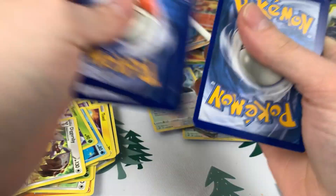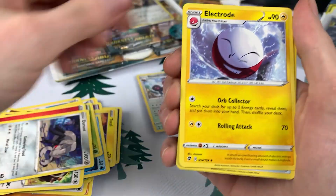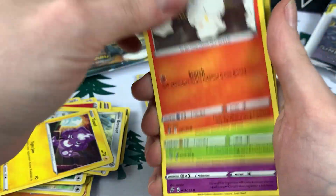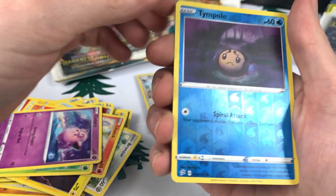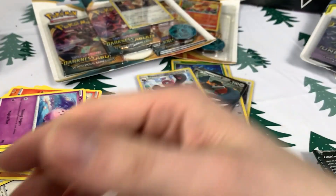I saw something black — let's hope it's something good. Red energy, bug, boar, tool, weird thing, same one we got before, candle. Clefairy, shiny thing, and I think I got this in a pack opening before.